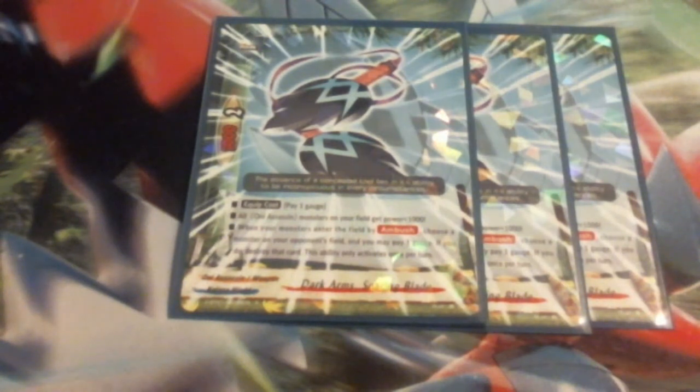We're running 3 Dark Arms Soaring Blade. It's a 3-2 with an equip cost of pay gauge. All Oni Assassins get plus 1,000 power, which makes a difference getting over that 5,000 threshold — with our size 0s and the weapon we're hitting at a strong 6. When your monster enters the field by Ambush, choose a monster on the opponent's field and you may pay a gauge to destroy that card — activates once per turn. This is our control piece. I'm running a 3-of and considering bumping it to a 4-of.